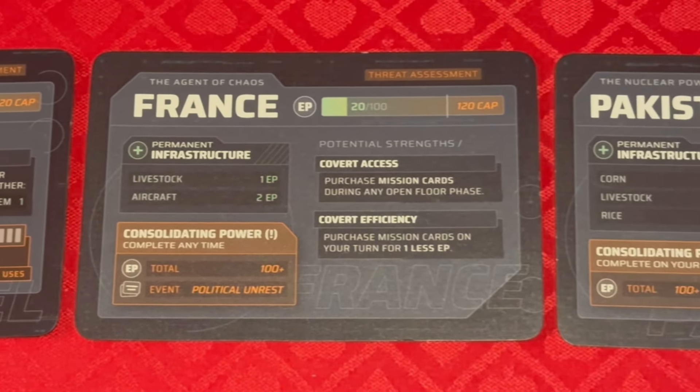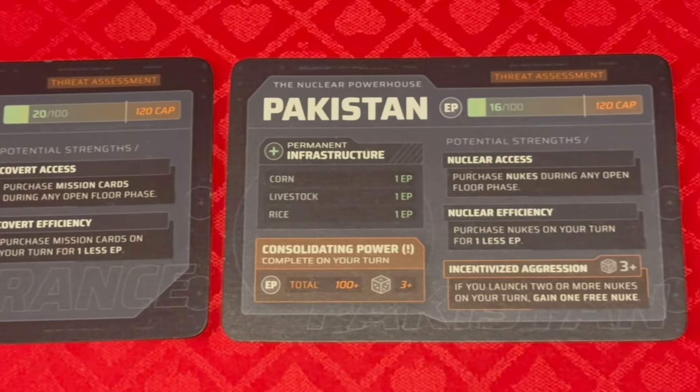The third phase is proliferation. This is where if you have any face-down nuke cards, they get flipped face-up and they start priming — they get armed and start priming. The fun part is you don't have a choice; it flips. You do get to choose who you want to nuke and when to use them, but now the entire other nations can see what your nukes do and how powerful they are. You have painted a target on your back.